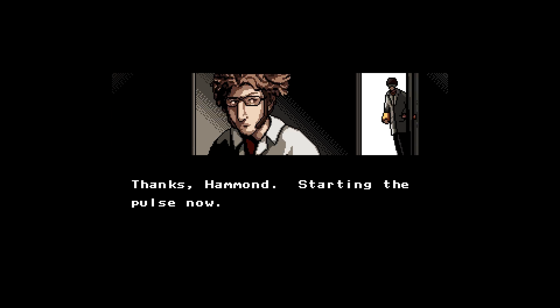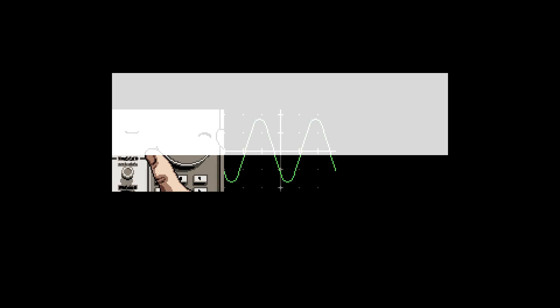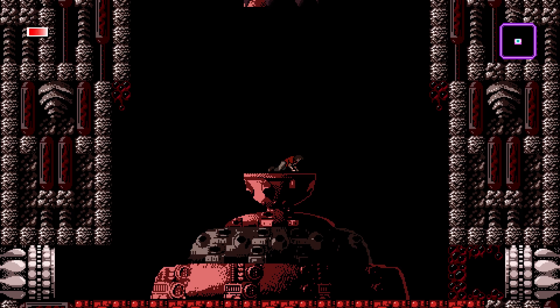In Axiom Verge, you play as Trace, a researcher at a New Mexico research facility who, during a routine experiment, is knocked unconscious by an explosion caused by the experiment that takes out the facility he's working in. When he awakes, he is no longer on Earth, but he's actually in Sudra, an alien world.